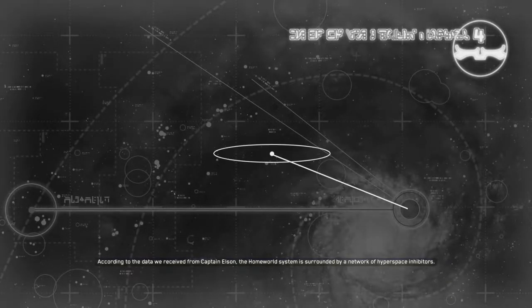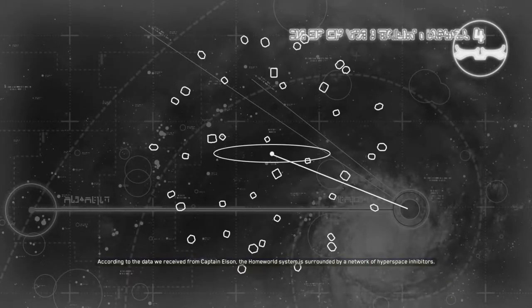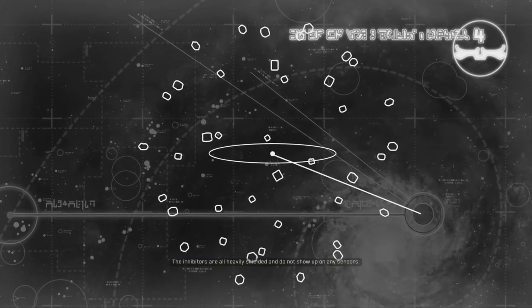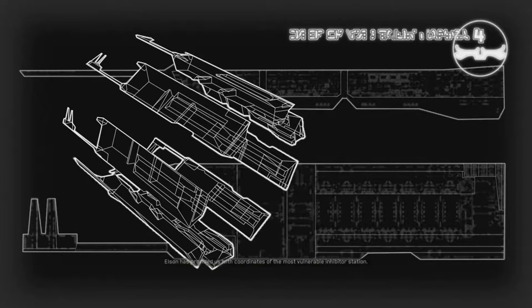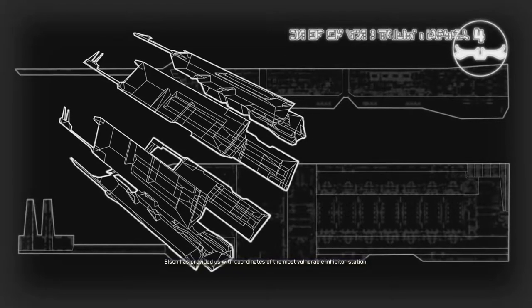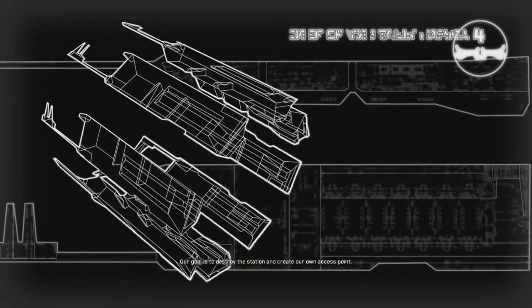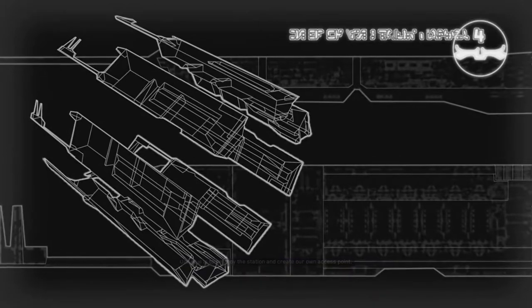According to the data we received from Captain Elson, the Homeworld system is surrounded by a network of hyperspace inhibitors. The inhibitors are all heavily shielded and do not show up on any sensors. Elson has provided us with coordinates of the most vulnerable inhibitor station. Our goal is to destroy the station and create our own access point.